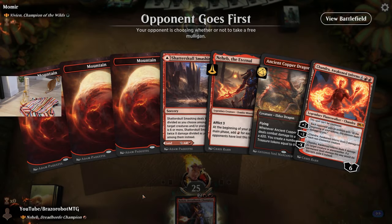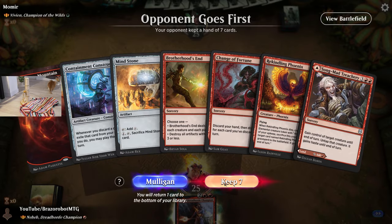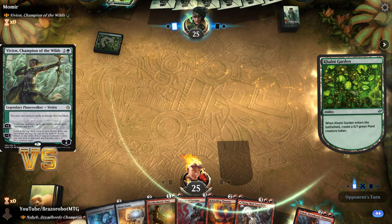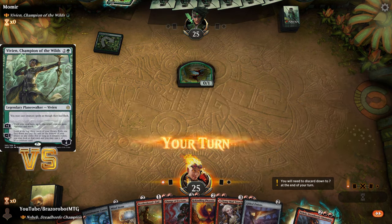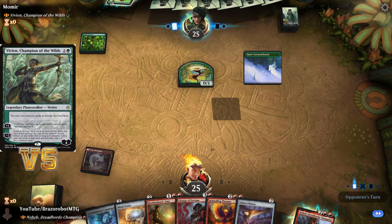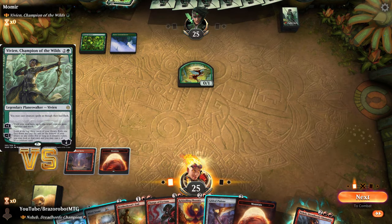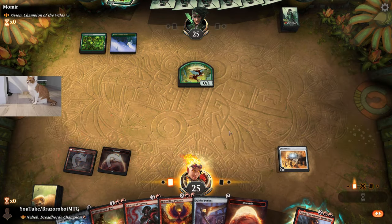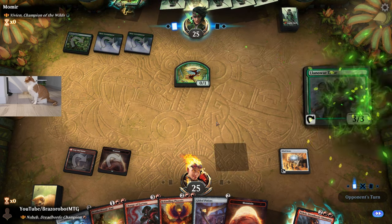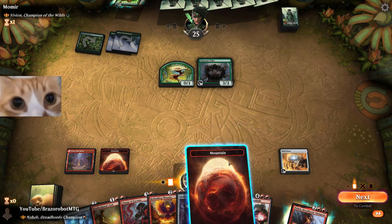Here we are for another round with Neheb Dreadhorde Champion. Opponent is on Vivian already with a plant, and we have one of the newest cards: Brotherhood's End. I really like that card because Sweltering Suns is like an Anger of the Gods, but it also gives you the possibility to destroy artifacts — nice flexibility. That's one of the four cards we are trying, and we are going to use it right now.